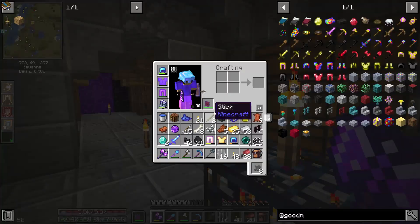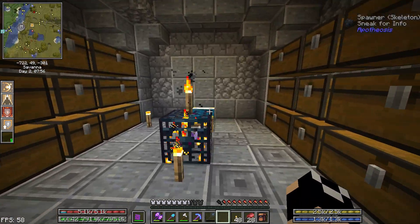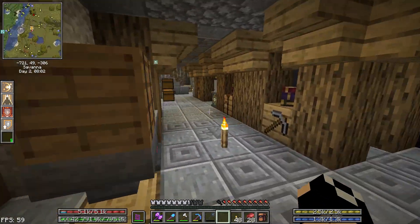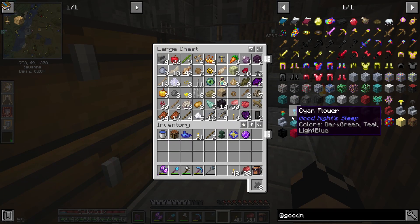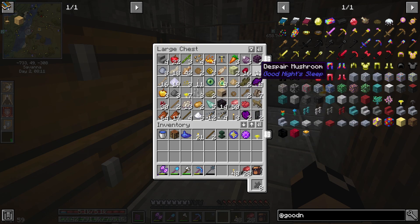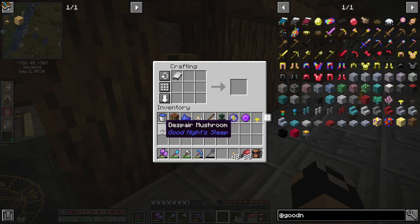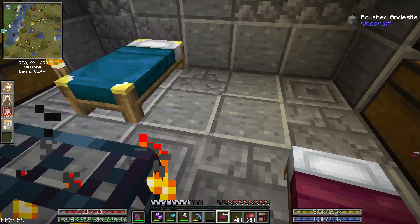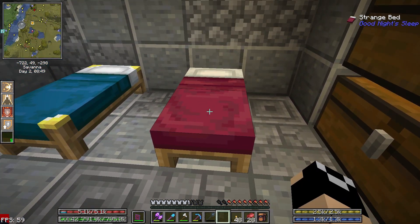We got teleported out right as we were about to level. Now let's pull up this bed and move it off to the side. We are going to make ourselves a normal bed with the hope and despair mushrooms. We'll get our white bed and then our strange bed, put that in right there.